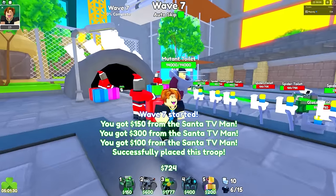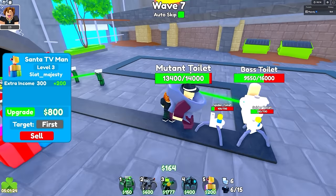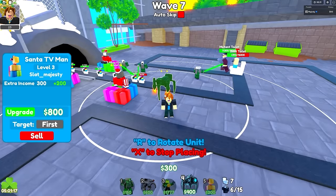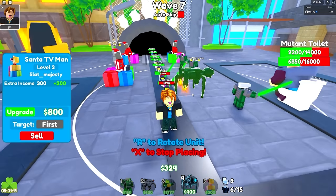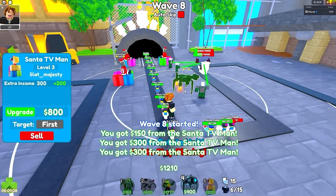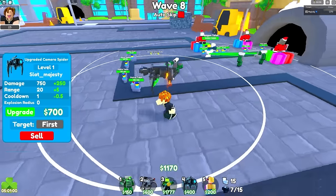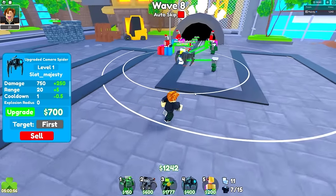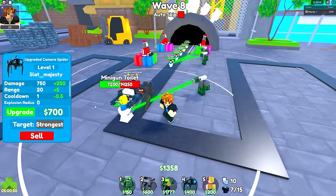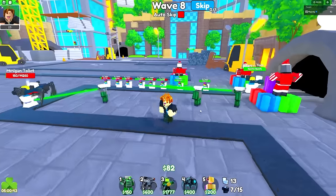That dual claw toilet is getting kind of far. We just made a lot of money — let's upgrade and install another one. Now we got three. Let's put one more down just in case. This team is making so much money already. Wait — I think I spent too much money. We gotta turn off auto skip, there's too many bosses on the map right now. We might be able to afford our first upgraded camera spider to find out if it's even a good troop.